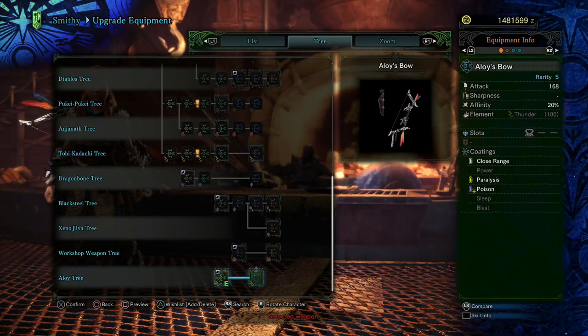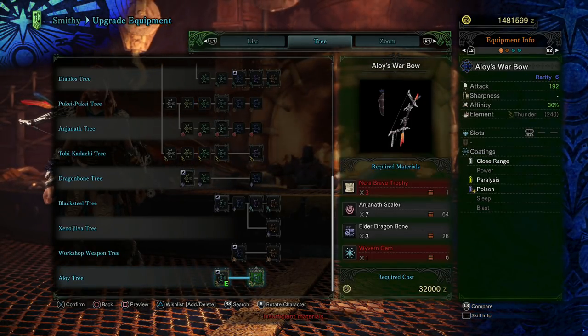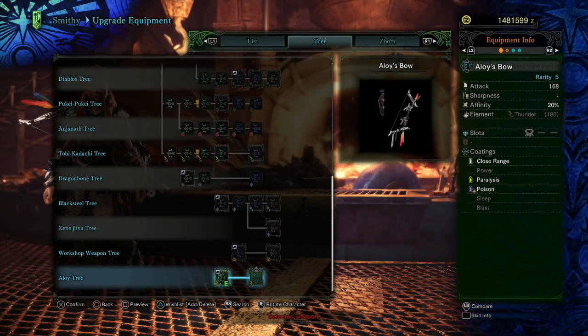Wyvern Gems come from any of the monsters that don't have a named gem, with the most popular one to hunt probably being the high rank Baroth.